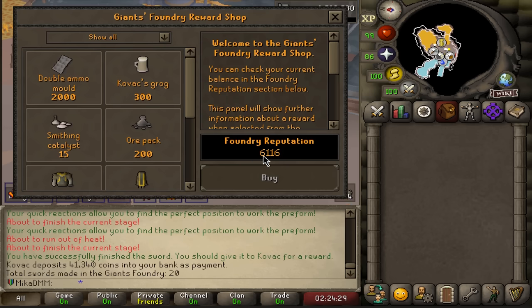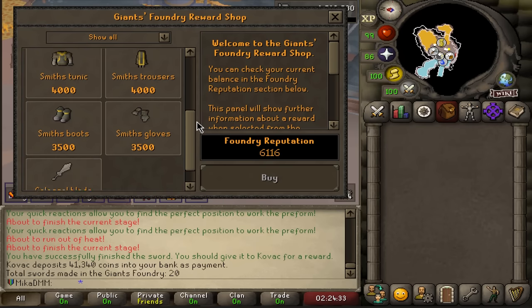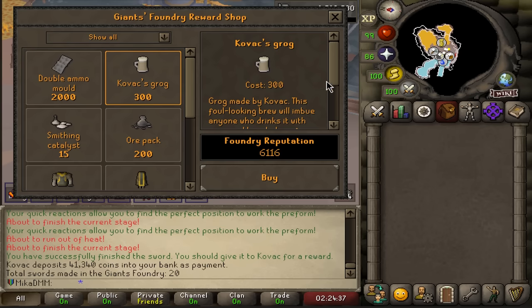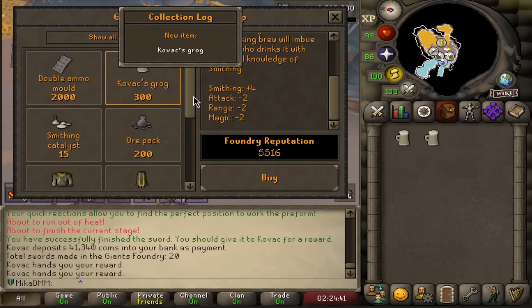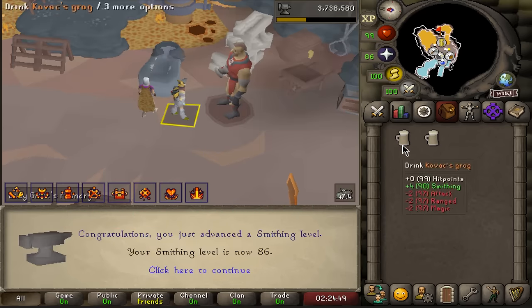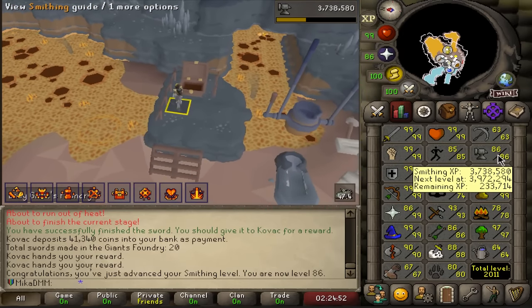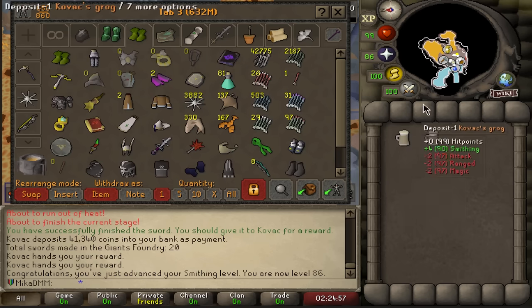We are now going to do some Nex. But first, in the Tithe shop I have 6,000 points — I already bought the Colossal Blade. I'm going to buy Kovac's Grog, which boosts Smithing by four, and buy two of these for now. I'll probably worry about smithing gear the next time I come here. This boost will help when we finally get the Bandos piece I can salvage to make Torva. I thought I could do it with the boots — I was wrong — but let's gear up for Nex.